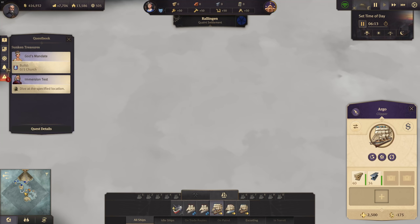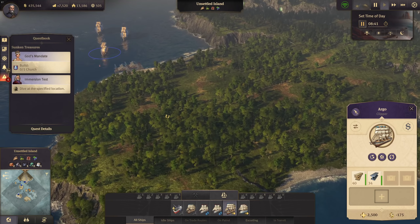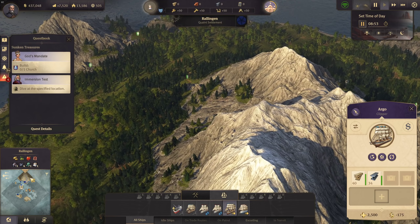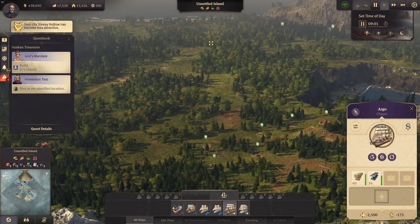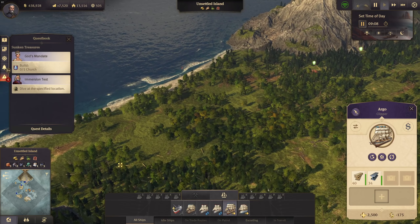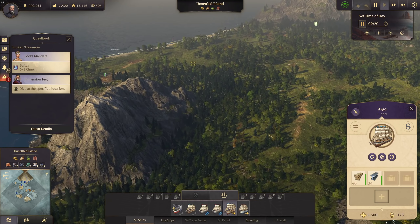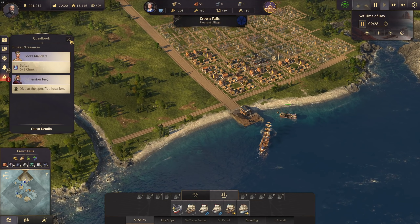Let's continue down into the fog of war. There's another island just in front of Crown Falls that doesn't look great, so I'll leave it. Further down we find oil patches - very good! Crown Falls does have a bit of oil. Another island has oil, fur, hops, and grain - that could be a bread island. Let's send the clipper over and found a trading post there for the oil.